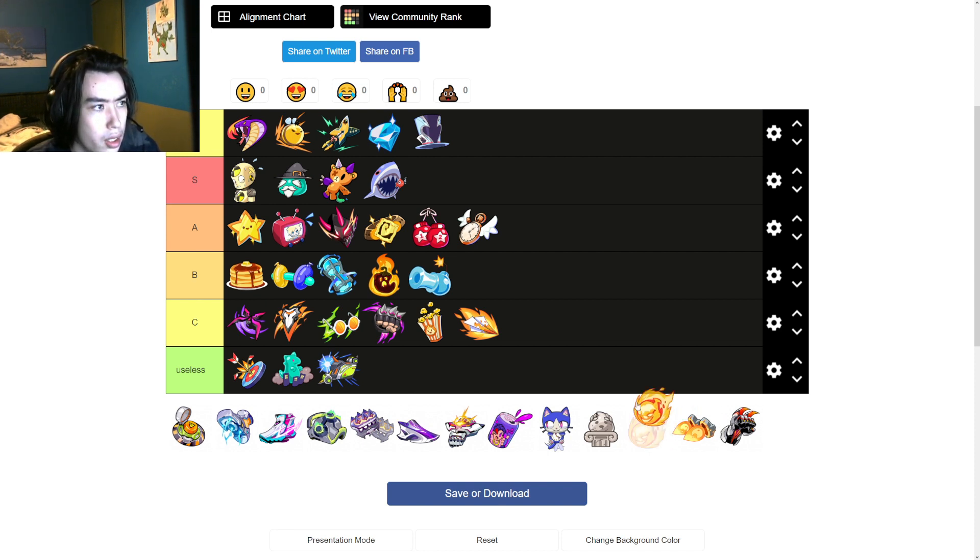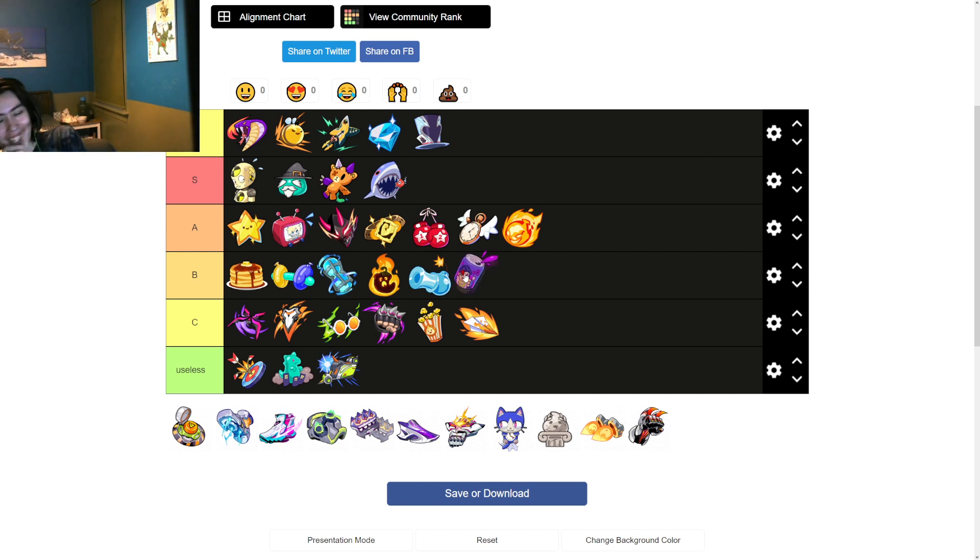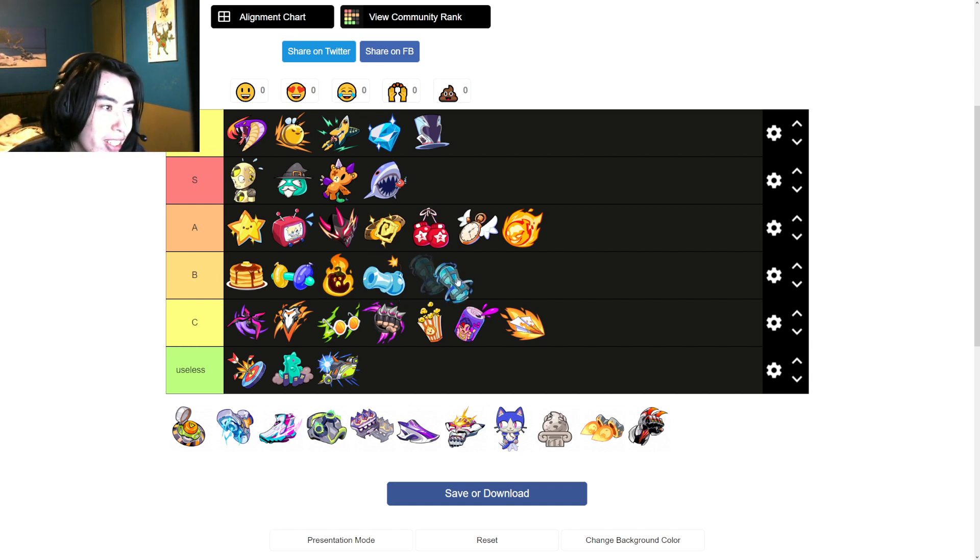Unstoppable is a very unique case — it's A tier, but if you're on Ivy's app it's up here. Super Surge — garbage. Is it better than Sparks? No it's not, but the technology... Super Surge is more dog than Sparks. It's next to Aerials, although it is better than Aerials.